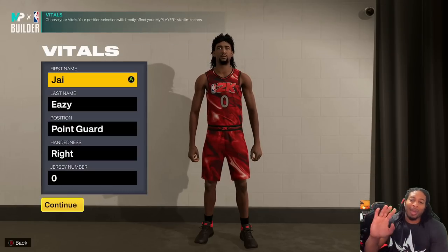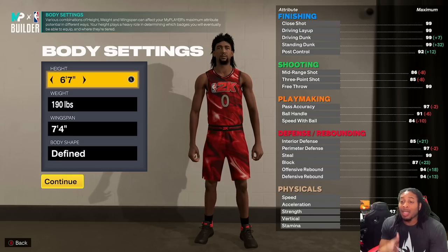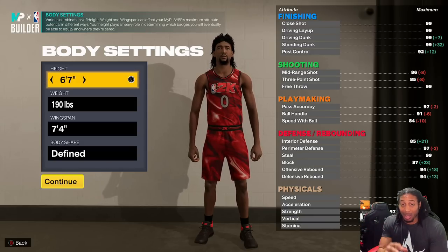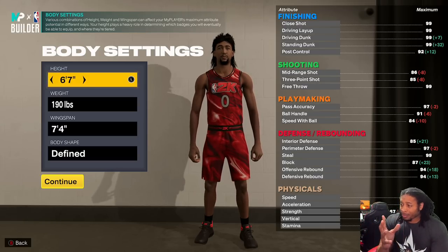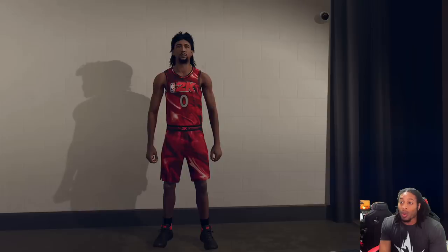Y'all already know the basics. I made him point guard, whatever hand you want, whatever jersey number you want. I made him six-seven, 190, seven-four wingspan. You can adjust the weight a little bit, but be careful when you move anything on this guy because if you move anything you might lose something. I have everything right here where I want it to be and I got it for a reason. You can go down on the weight a little bit and you might get a little speed back, but right now you got 87 speed or whatever — you can get all these thresholds, but the thresholds might change. I like these thresholds and I'm going to explain to you why right after this.